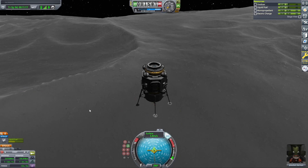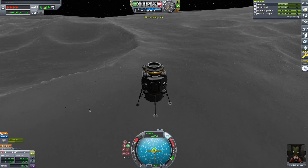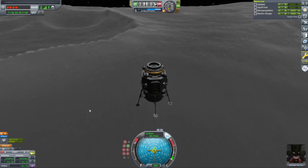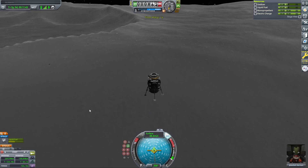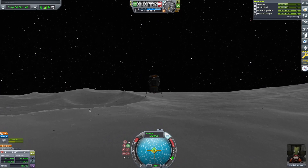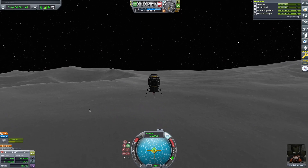We're just going to be real careful on time warp here — not to crash into the Mun, which has happened before. If you're a little time-warp trigger happy you can just crash right into the Mun. Here we are passing through about 500 meters of altitude.